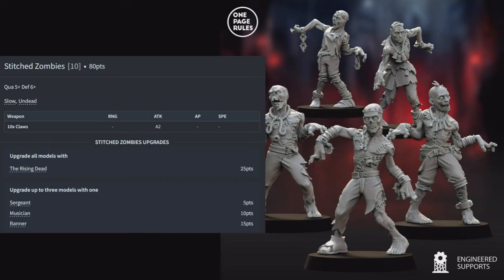Skeleton Knights: 5 for 105 points — Quality 4, Defense 4, Fast, Impact 1, Protected, Undead — each with a lance (AP1 with Lance, so AP2 on the charge). Upgrade 3 models to Sergeant, Musician, or Banner. Impact 1 means on a charge each model in base contact gets one attack hitting on a 2+ with no AP — enemies just get their normal armor save. A good cavalry charge in Age of Fantasy can clear a unit with Impact hits alone before lances even come into play.